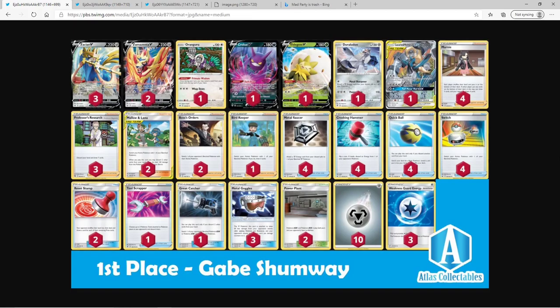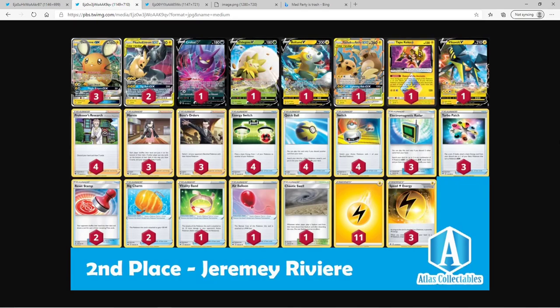First up is this Lucario and Melmetal Zacian deck, which costs about 87 packs. I won't go in depth with any of these, so I'll just do a quick recap. There are some builds of the deck out there with no Crobat V or Eldegoss, but they usually up the count of Lucario and Melmetal and maybe Boss's Orders. Still, to build this deck you'll only need 80 to 85 packs, which is pretty good value.